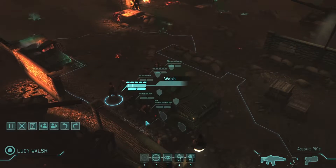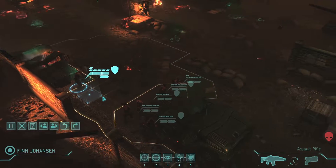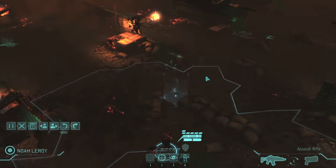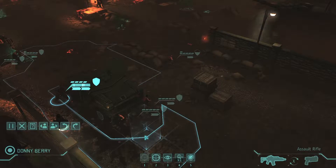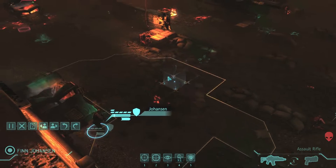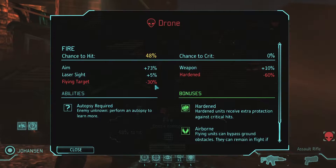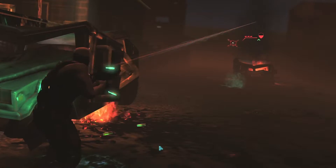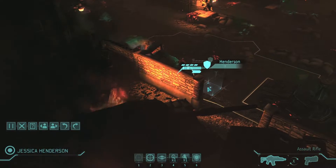I want to get you up there first seeing as you're going to be able to move the least. You four really need to get into some better cover, otherwise you'll just be completely screwed. I don't really want to move this way because there could be enemies over there. As long as they don't have direct line of sight they won't be able to shoot him, so it shouldn't matter that he's not in cover. Who can I take a shot with? I can take a shot with you on that drone — let's go for that 48% chance to hit.